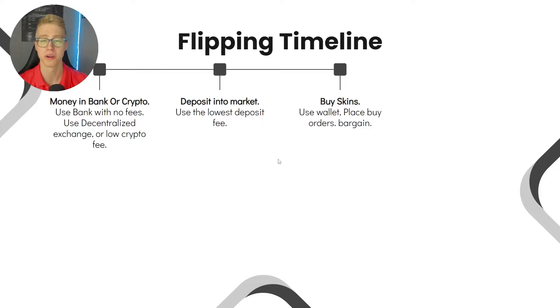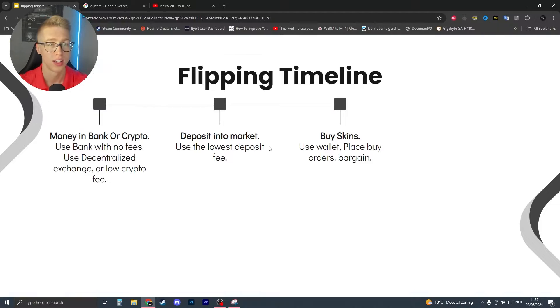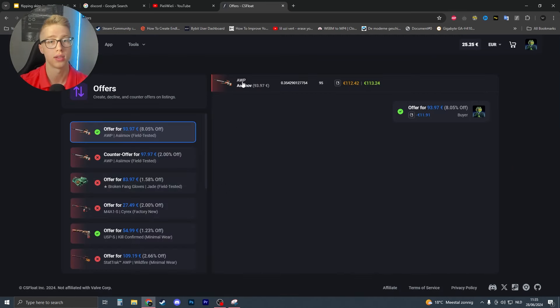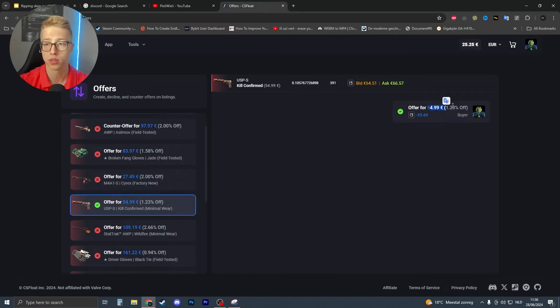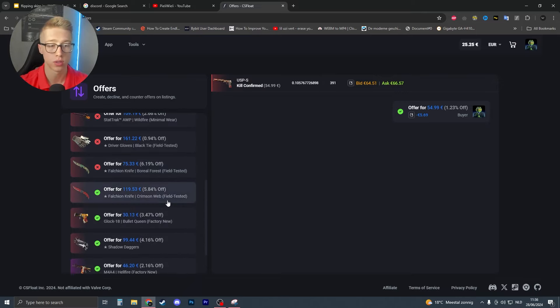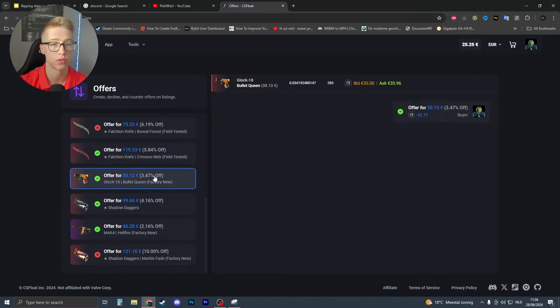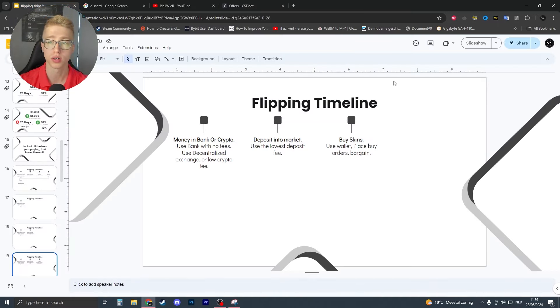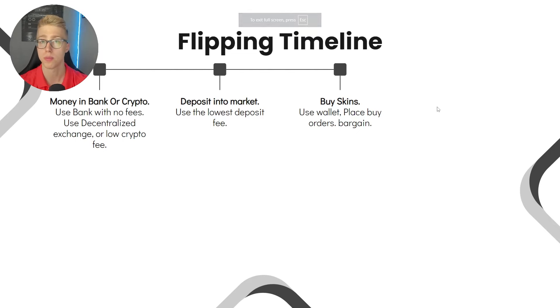When buying skins, use your wallet and place buy orders or bargain. For example, on CSFloat I saw a skin listed for around 100 euros and I offered 94 euros — getting it for 6–8% less, which means roughly 8% more profit. Sometimes a skin is already at a good price and I'll just put in a 1% offer. If you do that across many skins, people often accept small offers like 1%, which adds up.